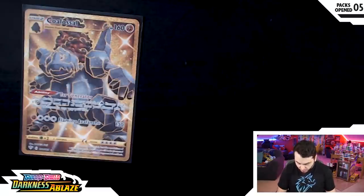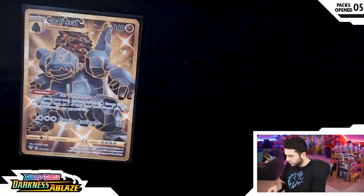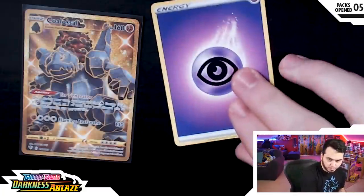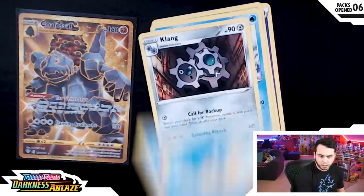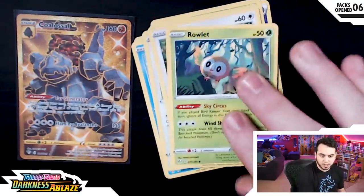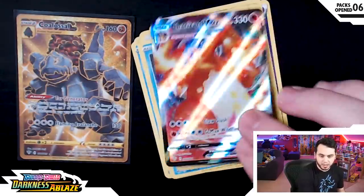You guys hit another 5-pack — there you go, boom. Every 5 gifted subs I'm going to open another pack. That was a hype way to do it. We got an Energy, a SimiSage, a Vanillish, a Klang. I don't know if you hear that thunder, dude — if the stream just disconnects it's because of that, it's a thunderstorm. Teddiursa, Rekedee, Rowlet, Wishy-Washy, Lairon.